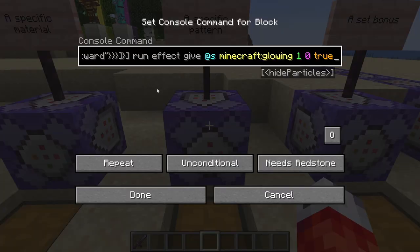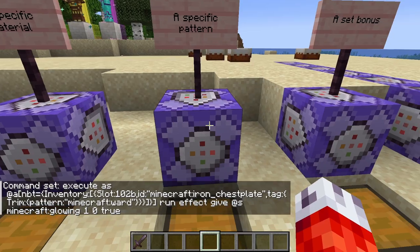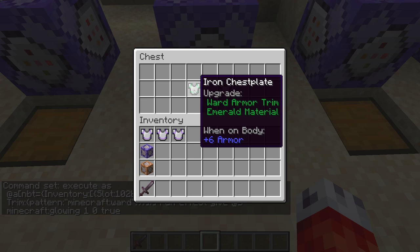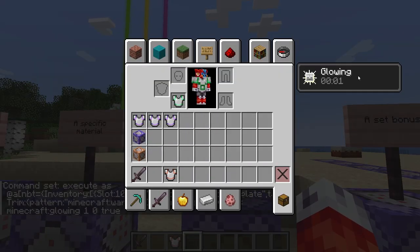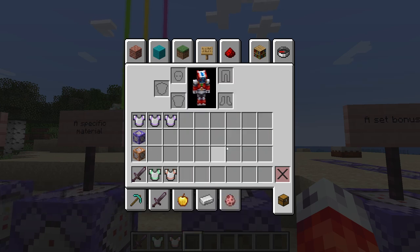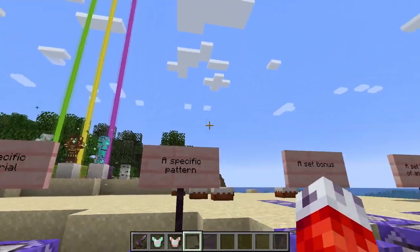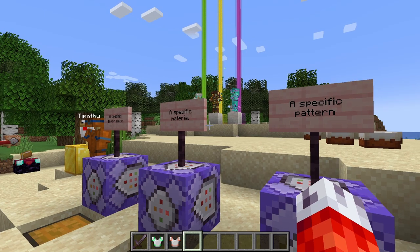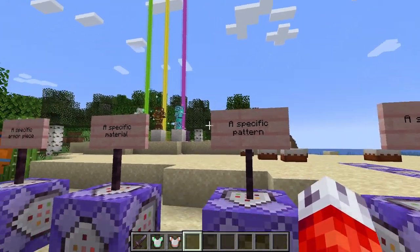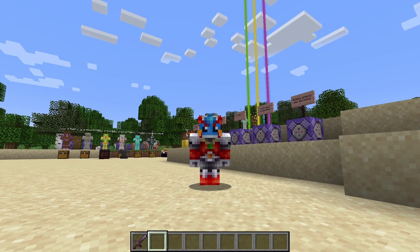If we paste the same command and this time delete the trim material, we can assign trim patterns to be the things tied to special effects. Let's test this with two chestplates with different trim materials but both using the ward armor trim. Make sure we set this to always active. If we put on the first emerald chestplate, we automatically get glowing — it's no longer amethyst but it is ward. If I take this off we lose glowing, and then put on this copper one, we also gain glowing simply because the pattern is ward. Now you can make any pattern itself give a special effect, regardless of the material associated with it.